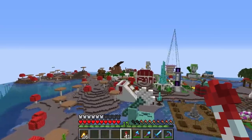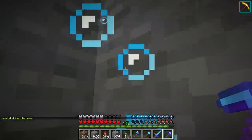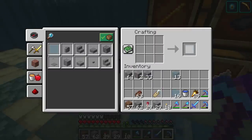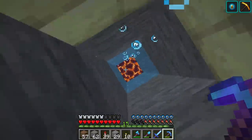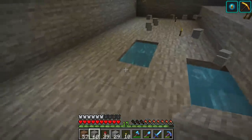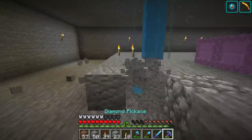I want to get started with today's episode by working on our storage room - it's going to be completely automated. I am down underneath the creeper farm and I've got this area dug out. I wanted to make an automated storage area for most of our extra blocks because we've got just tons and tons of extra stuff. Initially I was going to do shulker box storage and I still may do that, but the automated portion will just be for regular blocks.